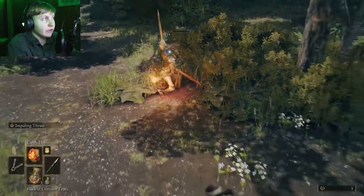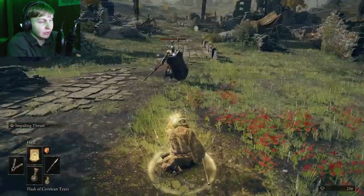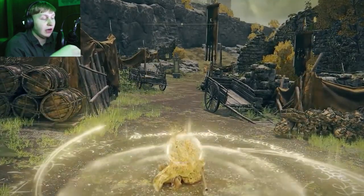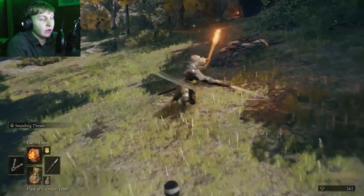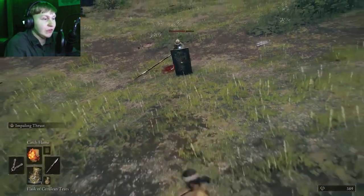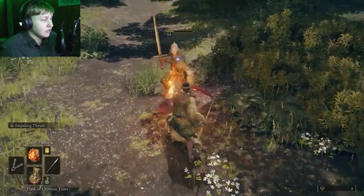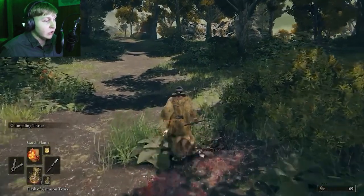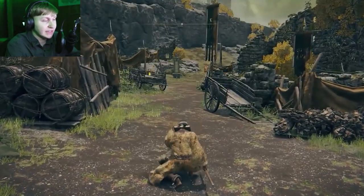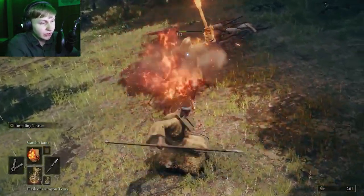Next we're going to talk about the Prophet — basically the pyromancer of Elden Ring. In Dark Souls you could pick a pyromancer class to fling fireballs, but you don't get fireballs right off the bat here. The Prophet starts with a close-range fire spell that still deals decent damage, and he starts off with a lot of faith, so if you're looking for a faith-based build definitely try this out. He also comes with a healing spell to save your flask charges, a javelin for mid-range poking, and an okay shield — generally a great all-around class, similar to the Astrologer in terms of ease of play.